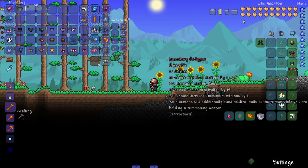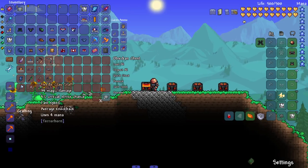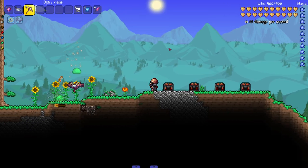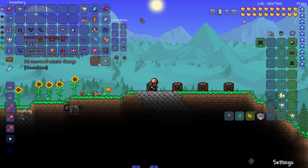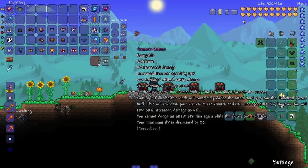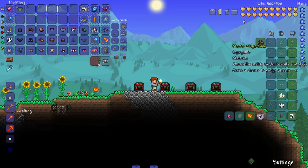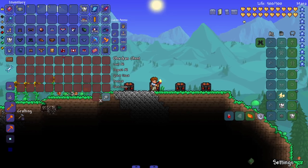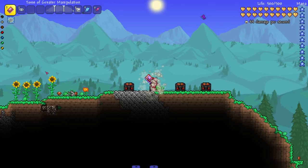Next, the Incendiary set - I look like I'm about to go to Mars. It's a summoner set - says your minions will additionally blast hellfire balls at the cursor while holding a summon weapon. Let me see it in action - I can see a couple fireballs shooting out. Last armor we'll check out is the Tenebris one - the set bonuses all seem really unique. I think you get this one from one of the bosses in the mod.